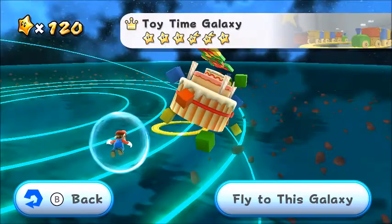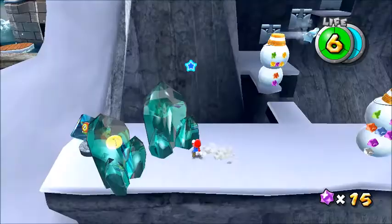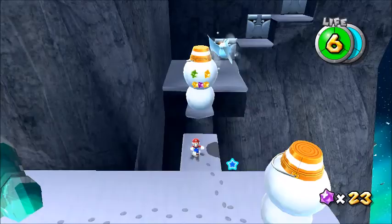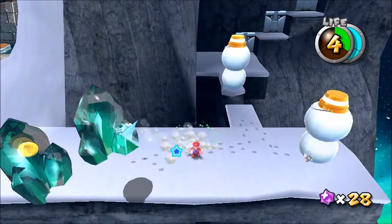Beach Bowl, Ghostly, and Toy Time Galaxy contains bats. They just swoop down on you and aren't really challenging. The ice spot on the other hand, found in Freeze Flame Galaxy, is slightly difficult. If it hits you or if you try jumping on it, you'll get frozen into an ice cube, and the Fire Flower can only be used to defeat these ones.